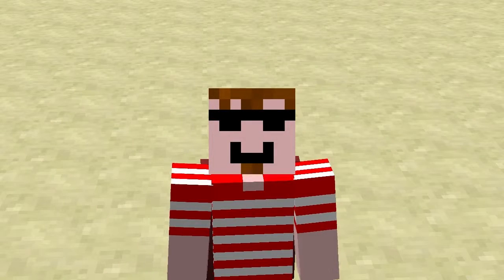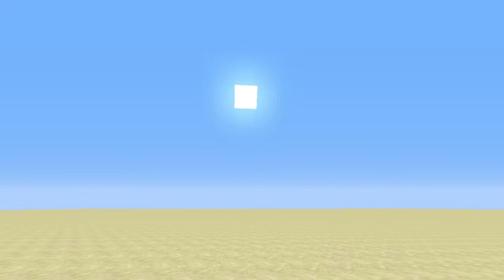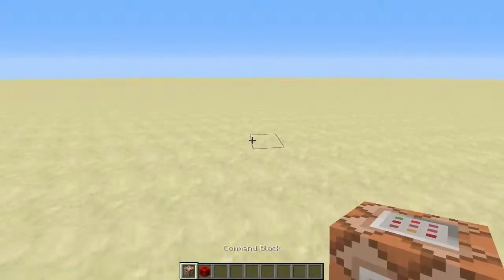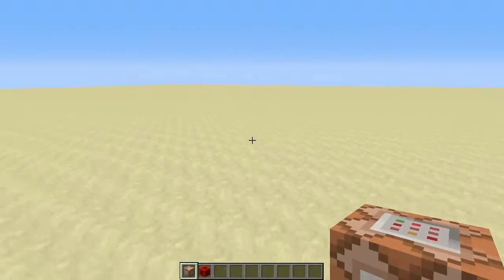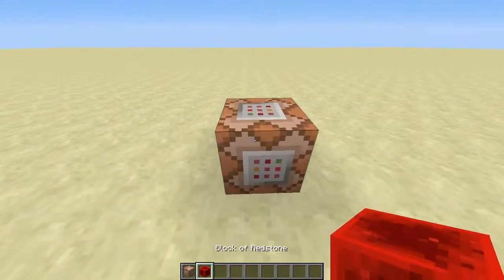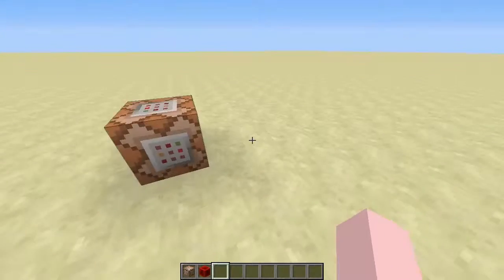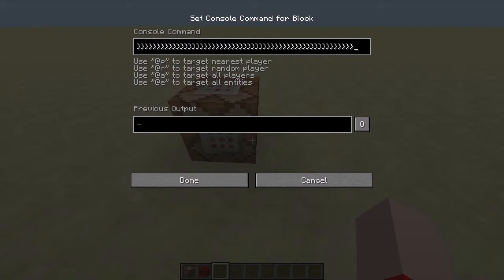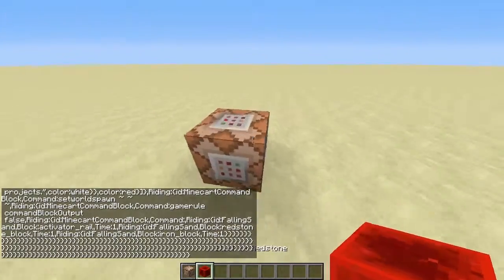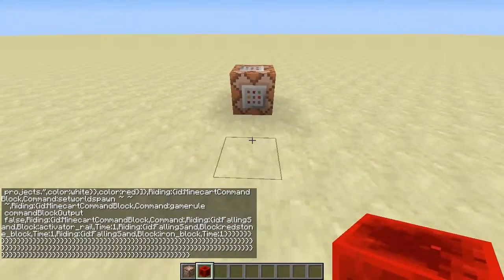Hey guys, MegaManMinecraft here. Today we're going to be checking out a one command block creation by the username IJAMinecraft. There's a link to his website in my description as well as an individual link to this command. Basically just give yourself a command block and you paste in this command. This specific command is for the magic eggs, which I think is a fairly newer one that he's done.